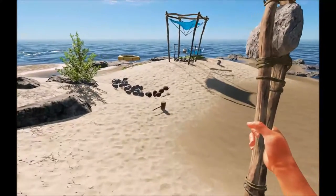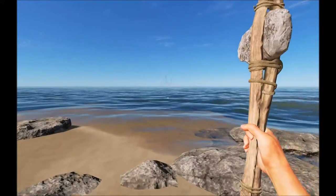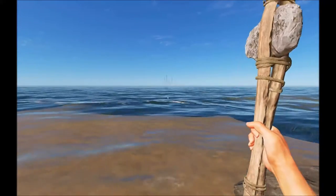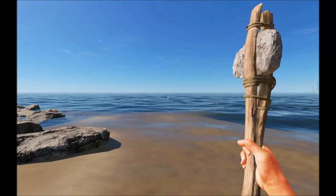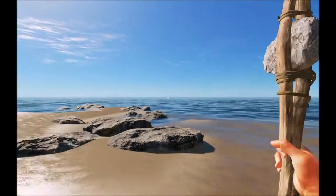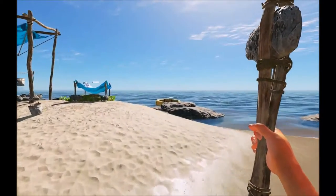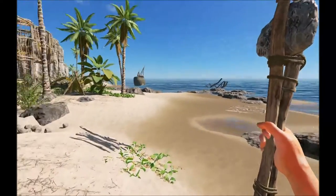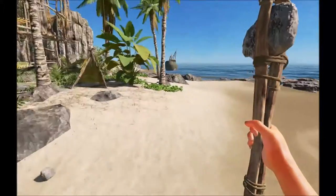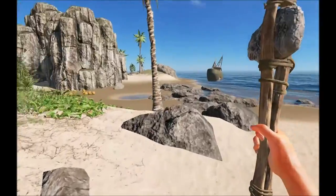One of the other things you'll notice right away is that they took away the discovery fog, so islands are back as you'd seen them before — that sort of island preview in the distance is back. There are supposed to be new crates; I haven't found any yet, but that may require actually generating a new world.